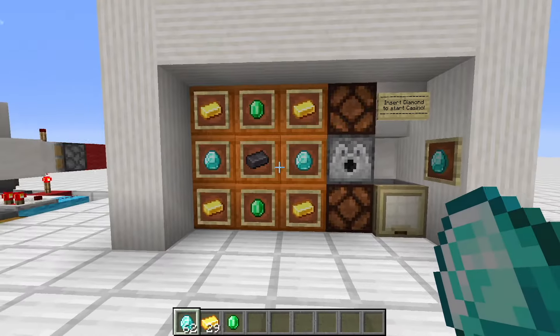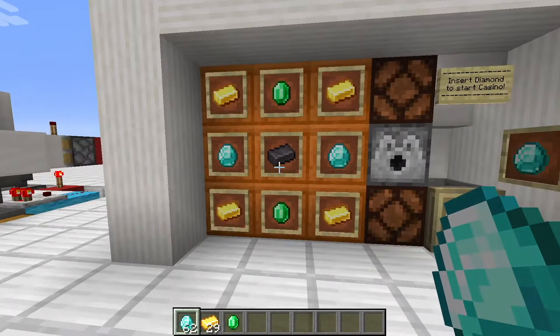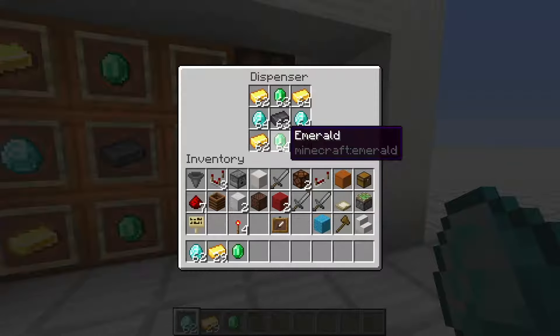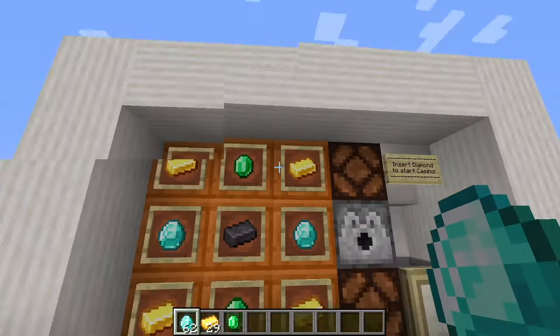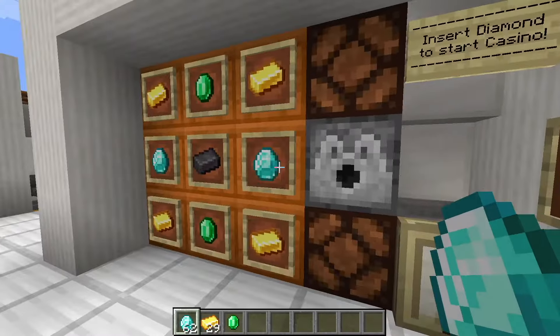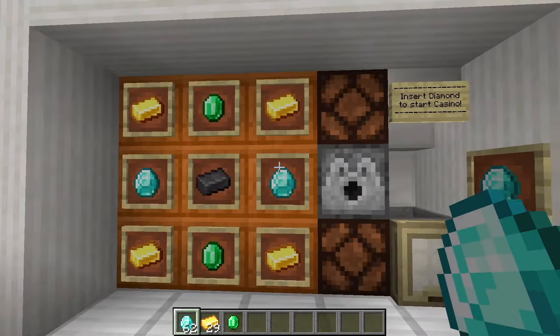For the last machine — this is the only one which is five blocks wide, since this looks much better by displaying the dispenser items in here. You could also use a dropper; it doesn't need to be a dispenser. As you can see, we have the configuration in the dispenser displayed on this 3x3 item frame wall.